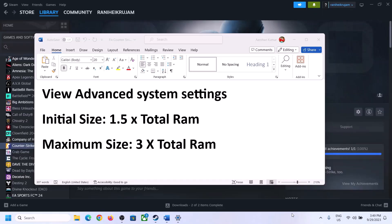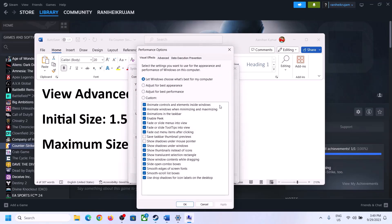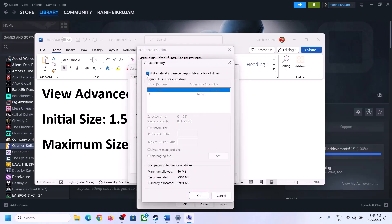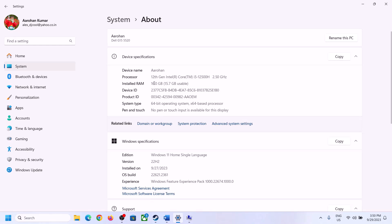The next step is to increase virtual memory. Type View Advanced System Settings in the Windows search box and open it. Click the first Settings button, go to the Advanced tab, and click Change. Uncheck the box that says Automatically Manage Paging File Size for All Drives. Select the drive where the game is installed, choose Custom Size. For initial size use 1.5 × total RAM in MB, and for maximum size use 3 × total RAM in MB. You can check your total RAM in Windows Settings under System > About — in this example it's 16 GB.